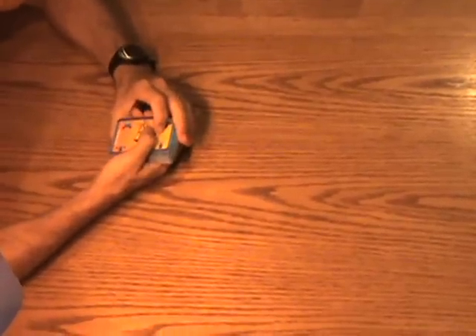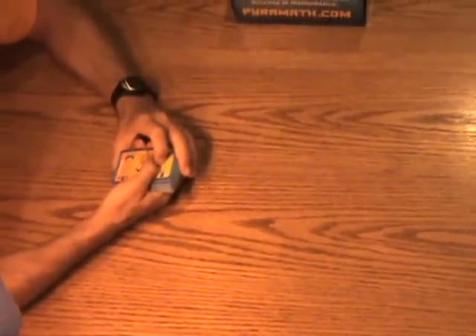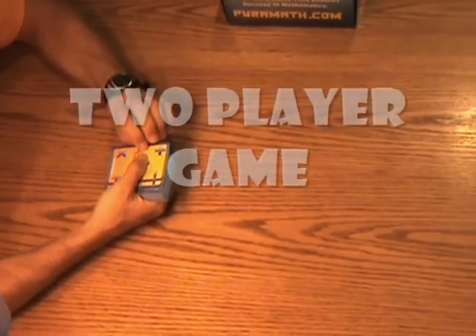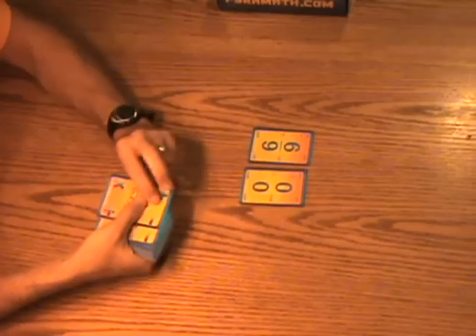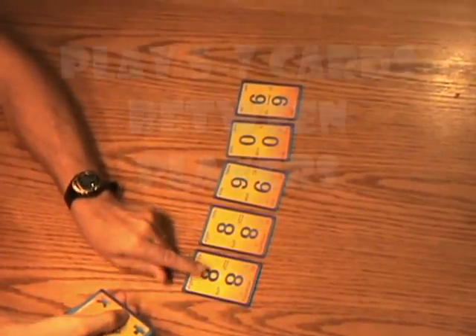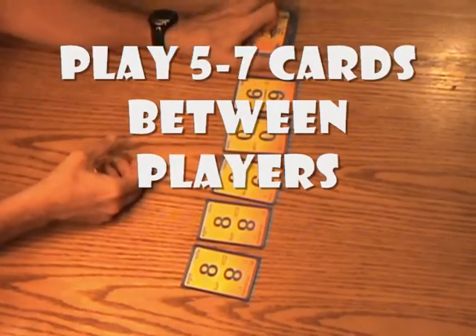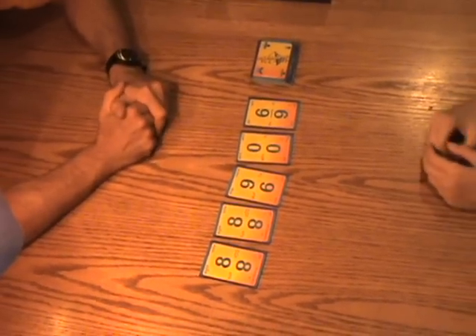Hello and welcome to this video on how to play Pyramath. We're going to play a five-card Pyramath with two players and show how to do this. To start, you put down five cards side by side like this. Then you put the deck to the side, and the person who shuffled — the other person gets to go first.